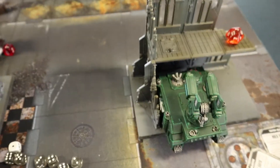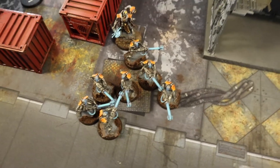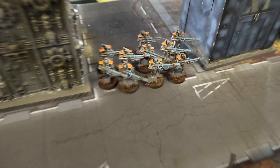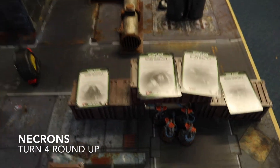End of Dark Angels Turn 3: the Whirlwind killed a couple of Necron Immortals. The Eversor Assassin charged into the Warriors, chopping up a heap of them, but lost five wounds to overwatch on the way in. He then attacked, cutting them down further, and exploded on death, killing a couple more. The Captain continued an ongoing combat with Immortals. Some marines ran down from the building and guttersstomped another unit. That wraps Dark Angels Turn 3.